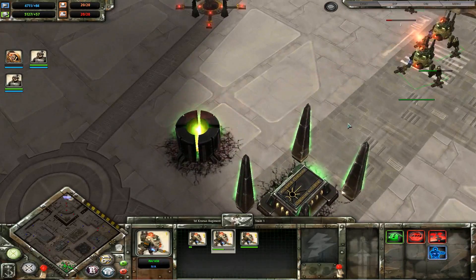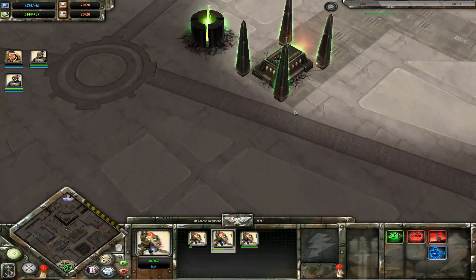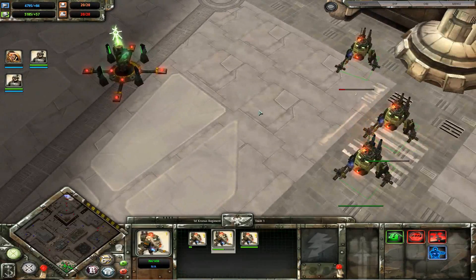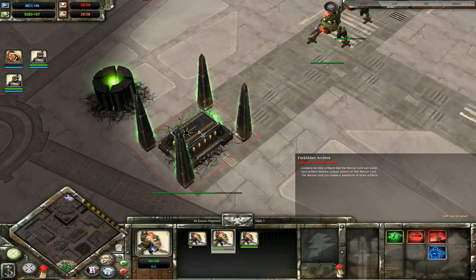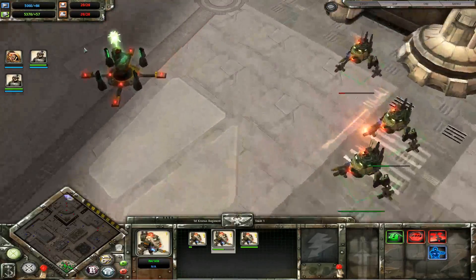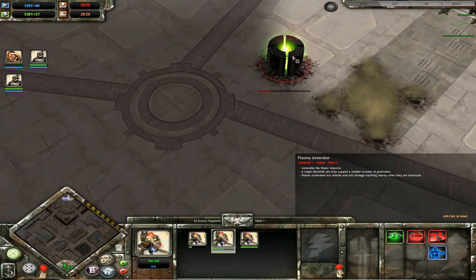There we go - that building there, that's the one that gives the special abilities, like if they have the one to turn invisible or the stop-time ability. All of those - you get rid of that building, it takes away those abilities and they'd have to build another one. It doesn't mean they can't re-select it, but it just makes things that much easier, and that's always a good thing.